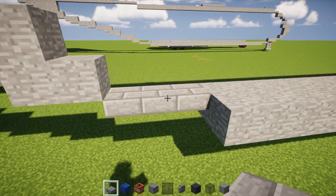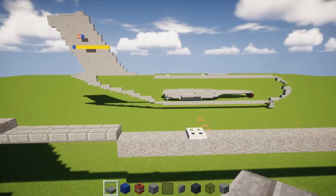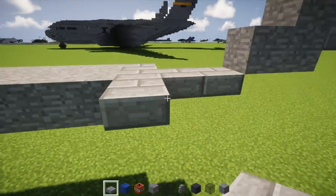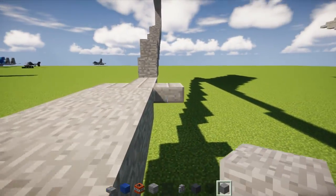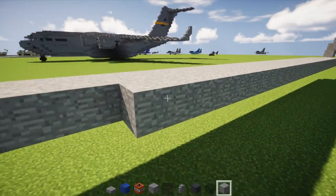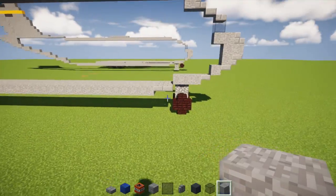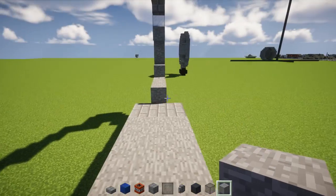Back over here, add stone brick slab 3 blocks wide. Go do the other side, all the way across. Now we're going to make the fuselage the round shape — let's start where the wheel is.